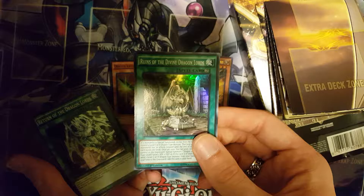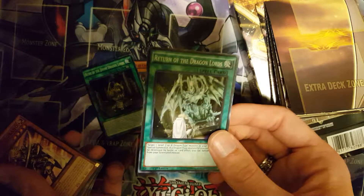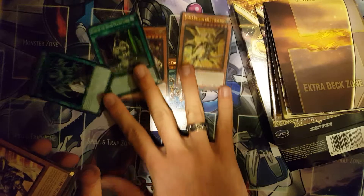Ruins of the Great Divine Dragon — this might be more of a side deck card for me. Return of the Dragon Lords. Oh, such a pretty card. I'm so excited. I finally hold it in my hand. So, those are the foils we get.